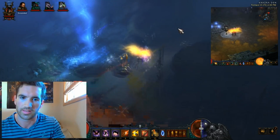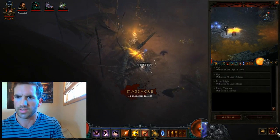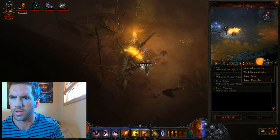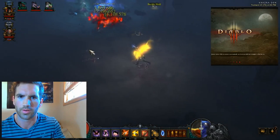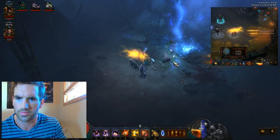At this point you can actually go back here. I haven't really tested without doing this, but at this point I always invite my buddy. So right now I want to invite him to the party — I want my barb here, so he's in the party. I completed the quest when he was in it, so he gets credit for it.